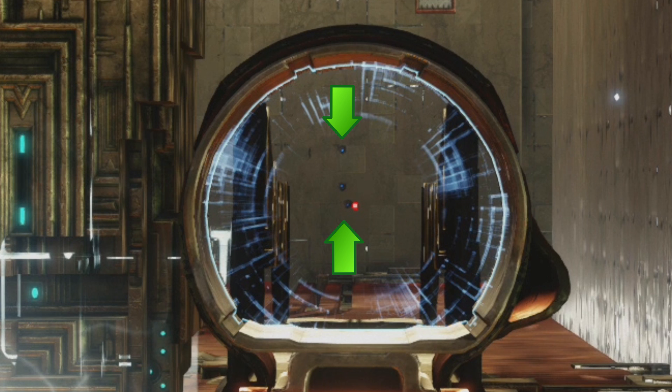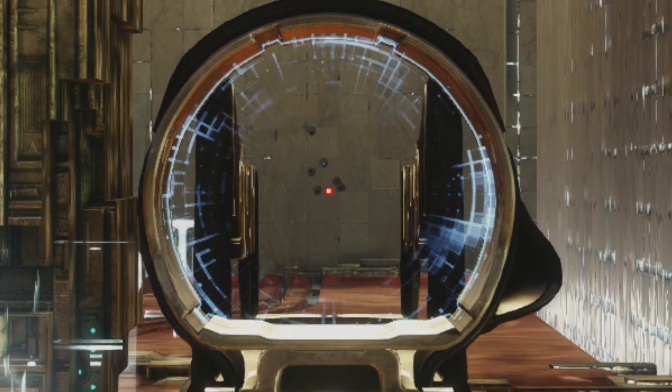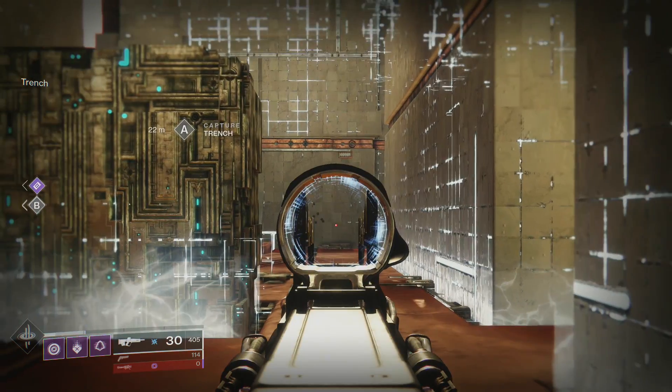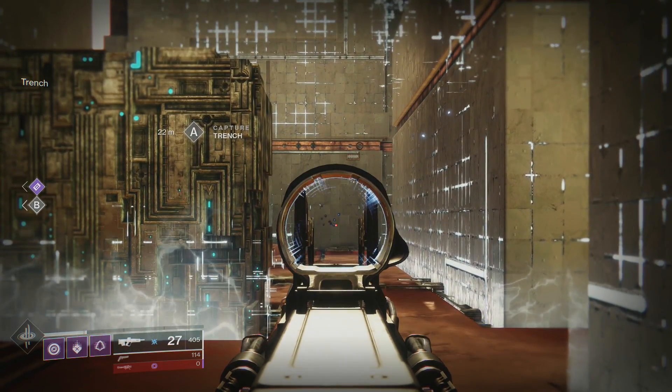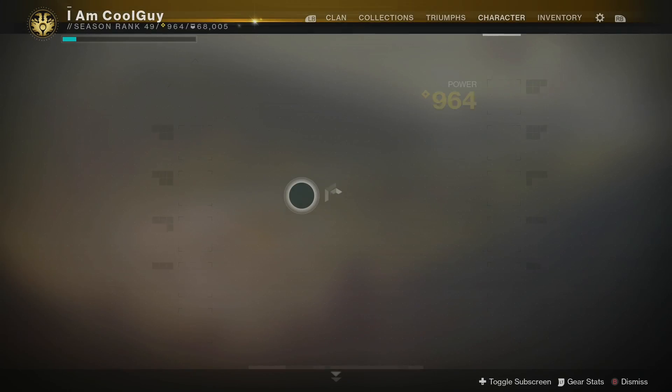This is the max range roll on console — full bore, accurized, range masterwork at 4. You see the burst, the recoil, and its highest point at the end of the burst. This one here is the max stability one — polygonal, steady rounds, stability masterwork. The stability stat is going to be at 86. Comparing recoil versus max range versus max stability, there's a huge difference out of the gate on console with controller, and this is just a single shot, not shooting at max fire rate.